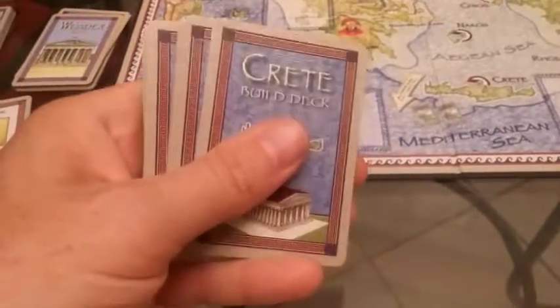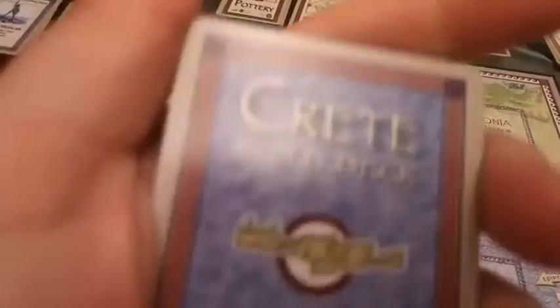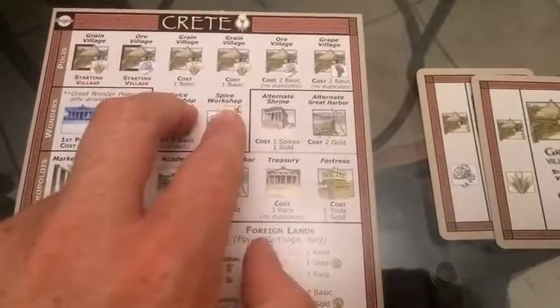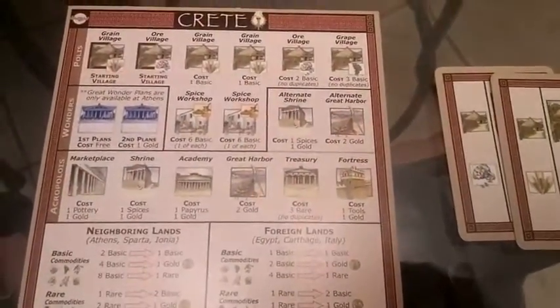You're going to get your own set of starting cards to play with, and you're going to be one of these islands. For example, in this game I would be Crete. I would get this starting city of Crete, and what you're trying to do is by the end of the game you want to have all of these built, and six of these eight structures built.